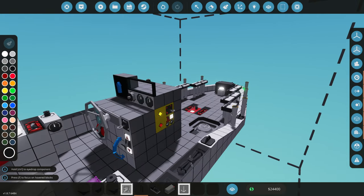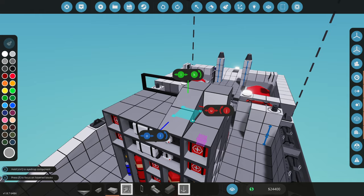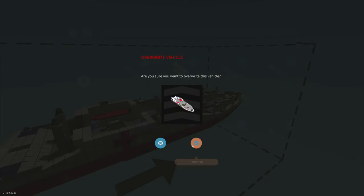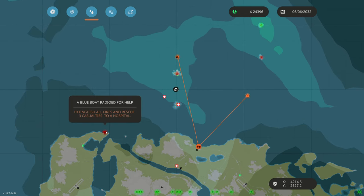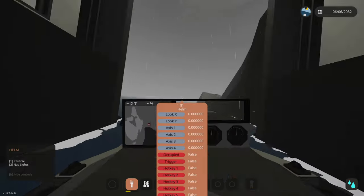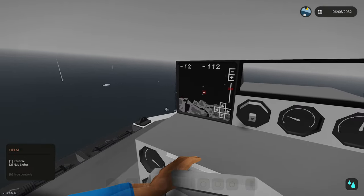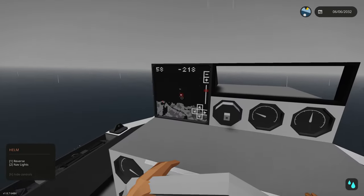To add some protection for the pilot we'll add a glass pane. We've got instruments, so let's try a rescue mission. A blue boat radioed for help — extinguish all fires and rescue three casualties. On our map we zoom out: go past the island in front of us and turn to the right. We're at full speed heading to the rescue site.